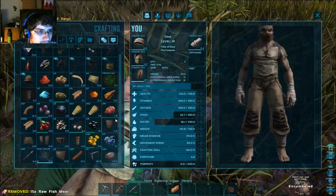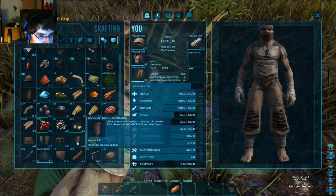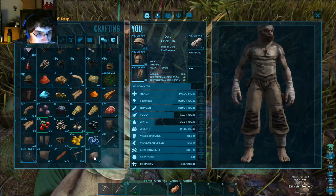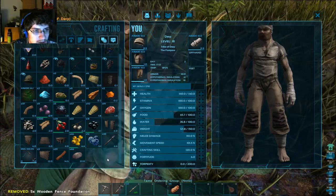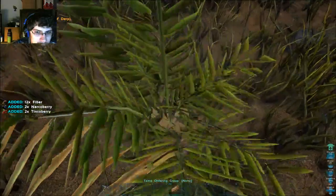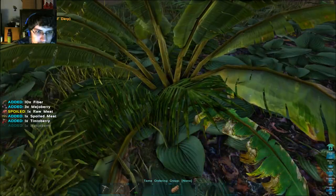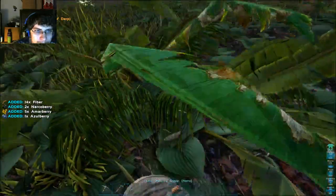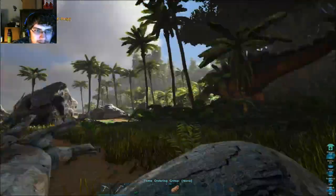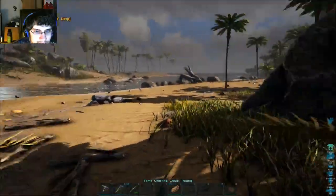I don't need all the raw fish meat. Didn't I get a wood pillar? Yeah, I don't need that — those things weigh a bit. I don't need these, I'm not going to be building any fences for a while. I won't be building fences until I've got dinosaurs tamed so I can keep them in the fences.